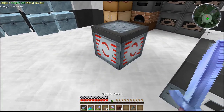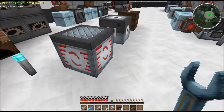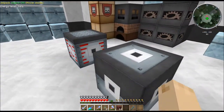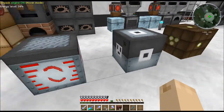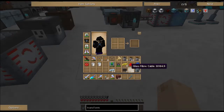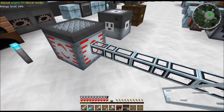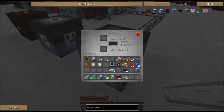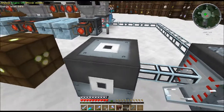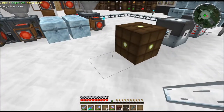The MFSU works a bit differently. Energy comes into the plain sides - the sides without a plug - and comes out through the plug side. I've got cable running into my MFSU and you can see it's charging up. So 512 runs into the MV transformer, which turns it into 128, and the 128 flows into my LV transformer and comes out the other side as 32.